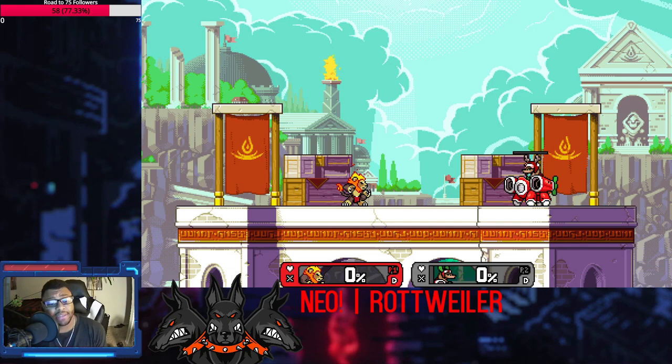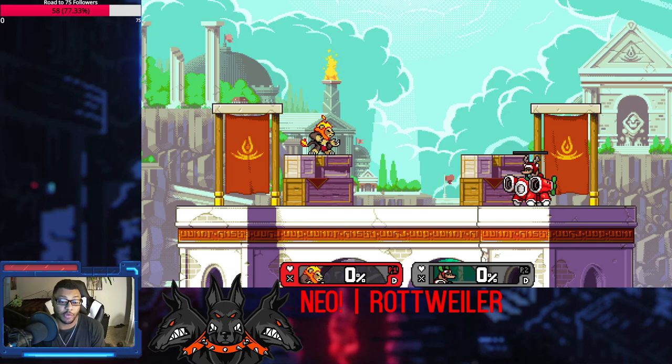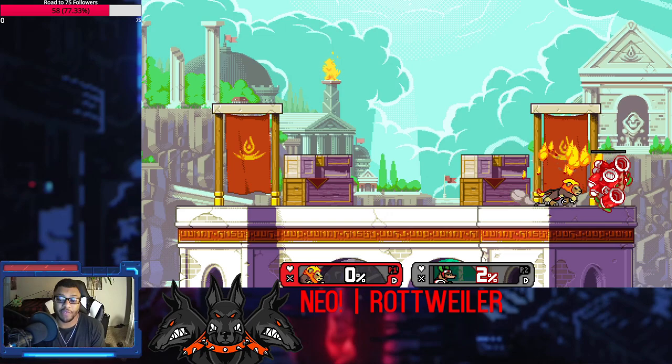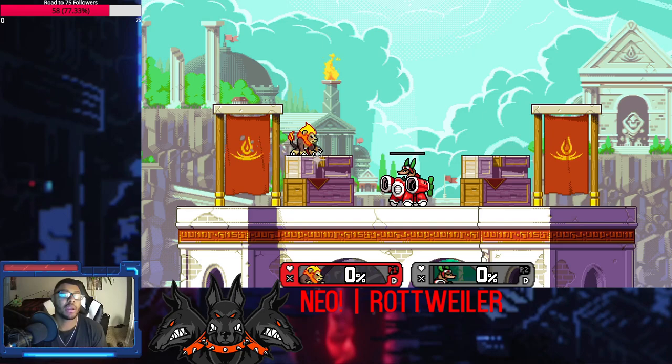First up is Zettiburn. The real question is how do we play Zettiburn? Zettiburn is a character with no instance of a bad option - no scenario where he has no option or an option that's just bad. If you play correctly, Zettiburn is one of the few characters you always have to respect when he's in disadvantage because of Shine's existence.